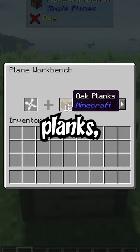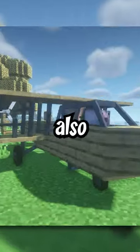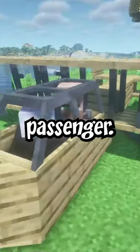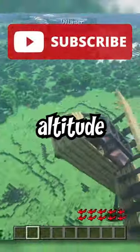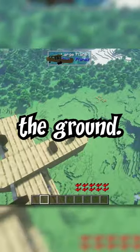And with just five more wooden planks, you can craft the large plane, which on top of looking great, also allows you to carry another passenger. But make sure not to increase altitude too quickly, or you'll end up stalling and falling to the ground.